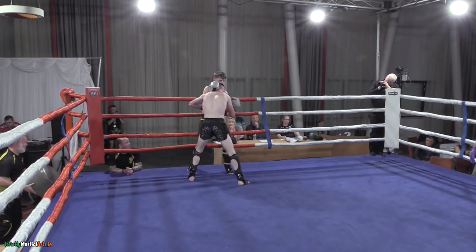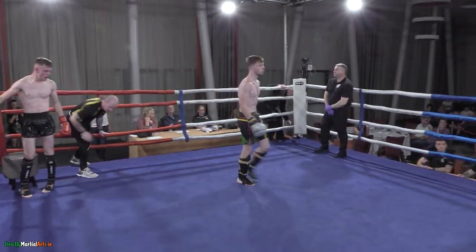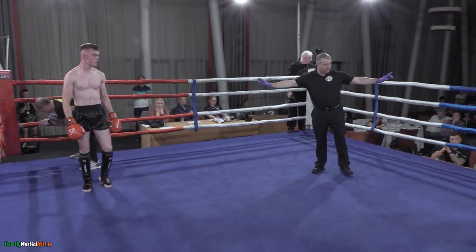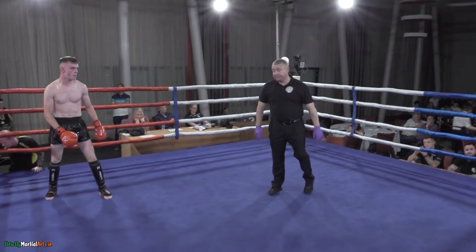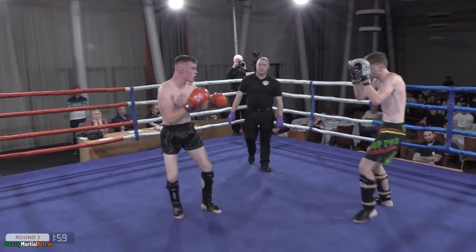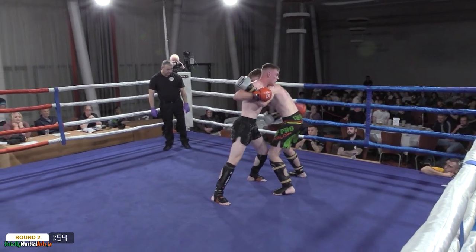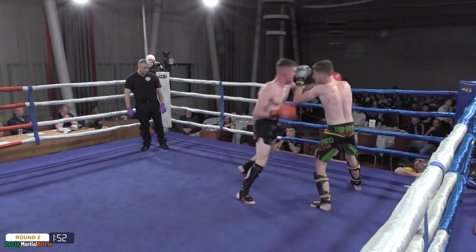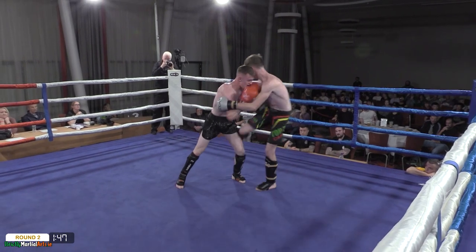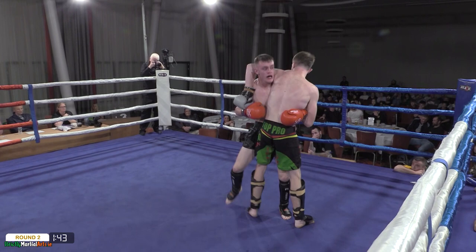Lots of aggression so far from Cummins, really pressing the action as round one draws to a close. So round two is upon us. Cummins had some good success with those hands in round one — a very aggressive first round. Slaughtery had some success of his own, but possibly not as much. That right hook from Cummins lands beautifully and spins the chin of Slaughtery, but both guys are exchanging in the pocket, neither willing to take that backward step.